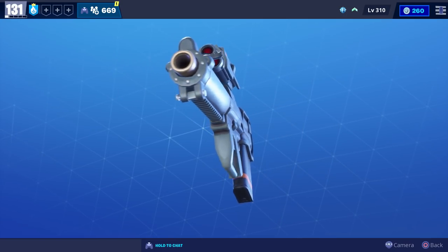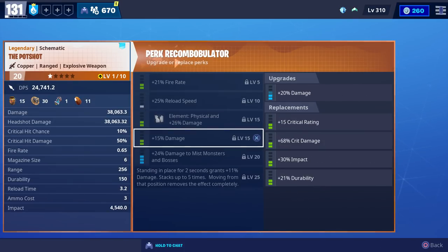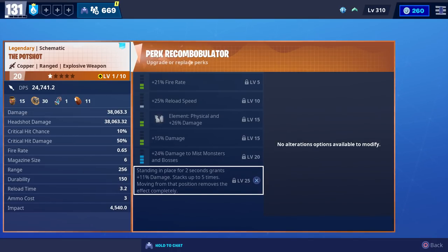Here's what the new Potshot looks like up close. The perks that came with it were fire rate, reloads, physical damage, damage, damage to mist monsters and bosses. Whenever you stand in place for two seconds it'll increase your damage by 11% and that can stack up to five times.